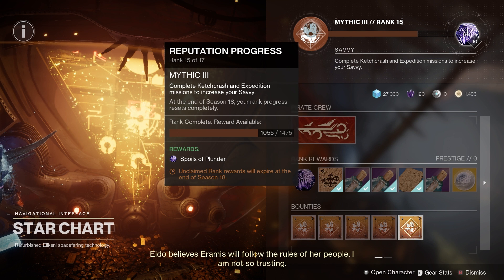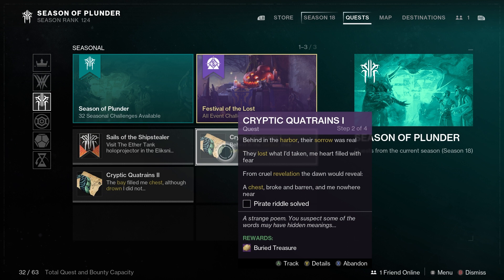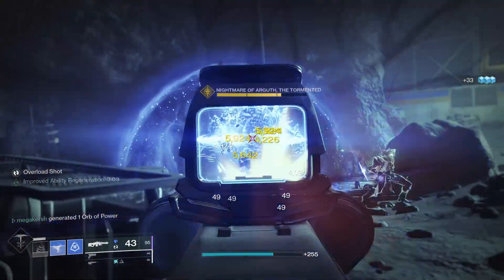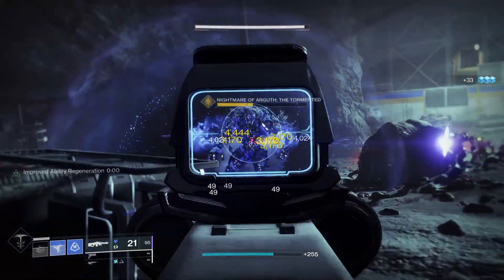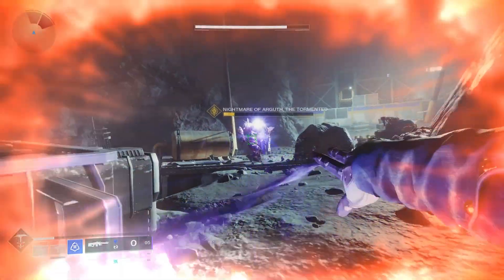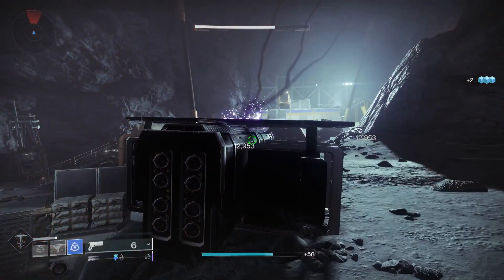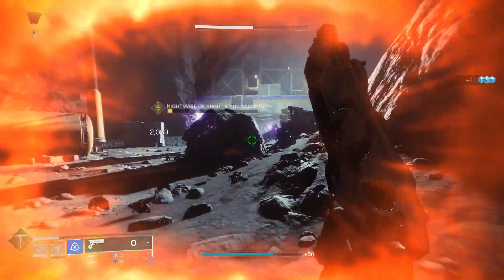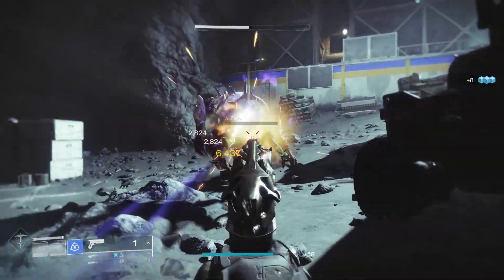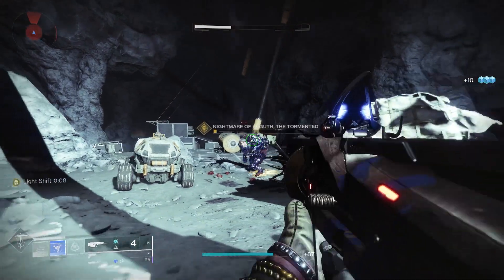First we've got the small treasure beacon, and this is Cryptic Quatrains 1. When you pick up that first treasure beacon, you get a quest called Cryptic Quatrains 1, and you have to solve four riddles to move on to the next step. Step one riddle reads: 'My story begins as I hide from the crews. They search and will find me unless I hide soon. I'll wait on the nightfall, the cleverest ruse, and force them to hunt by the light of the moon.' The highlighted text says 'Begin Search on Moon,' so all you need to do is land on the moon and go to your director and land near Eris Morn.